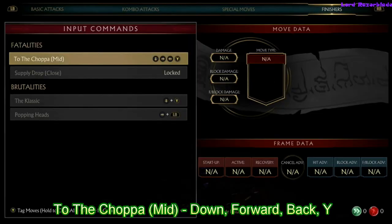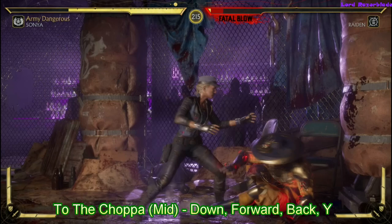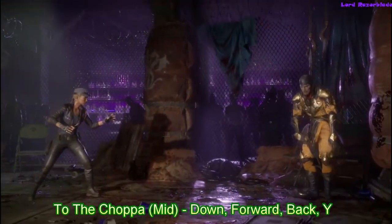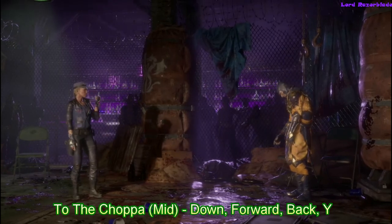So the first one is 2 The Choppa — it's down, forward, back, wide. It's a mid one, so if you know what mid means, you gotta be at least a decent distance away from them. You can't be on top of them, so right about here you should do. And this will be the Choppa one here.